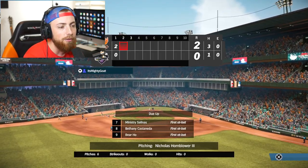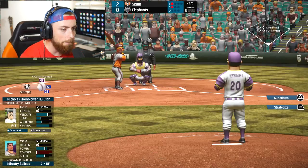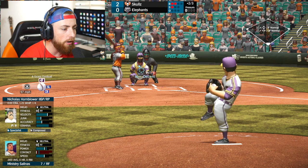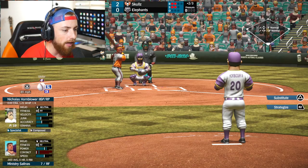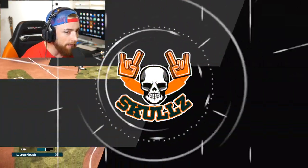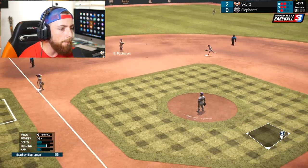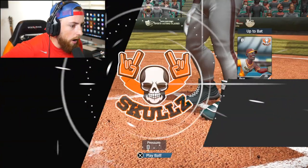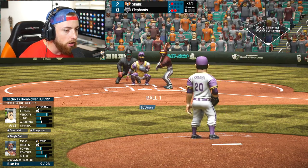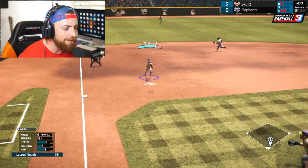Down two in the second. This is not looking good. I'm starting to think I put the ego a little bit too high — we're at 50 or something. Maybe we should lower it down because I suck. Please strike him out. Plough with the play — they caught it, let's go. Good spot — right to Buchanan. Make the play. Two down, one more. This is a much better inning than the last one. I don't know why I was saying tied — I have no idea. We're off to the bottom of the second.